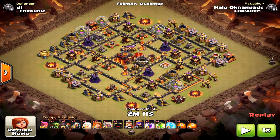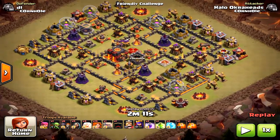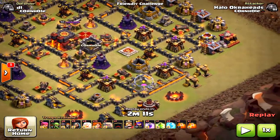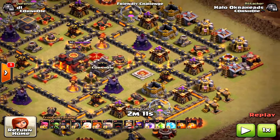Welcome fellow clashers. We're talking about how three-star attacks are not always possible at the Town Hall 10 level — not all bases can be three-starred. This is a friendly challenge. I came at this base with all types of different attacks and changed up the spell composition. I brought a heal and one freeze, then three rage, one heal, no freeze, and two jumps — I tried it all and still couldn't get it down.